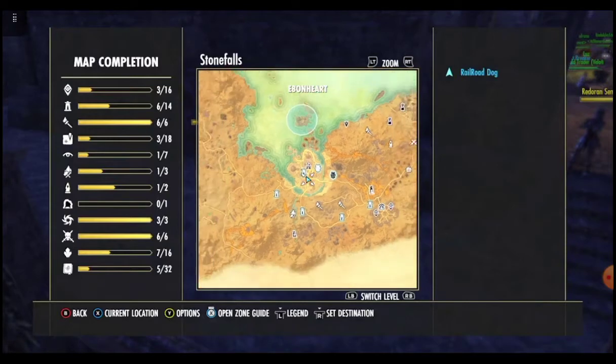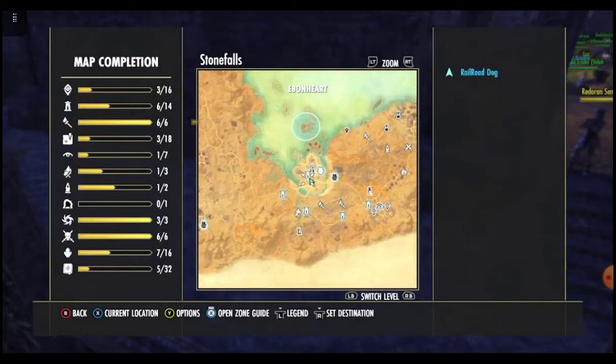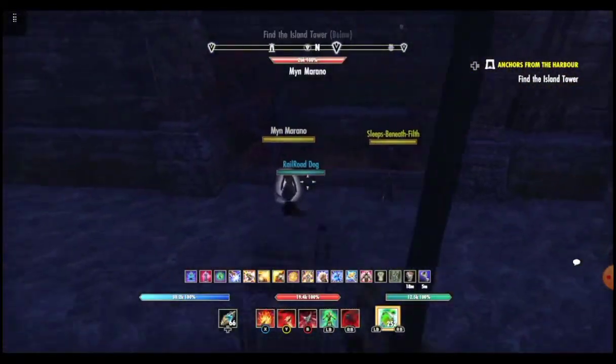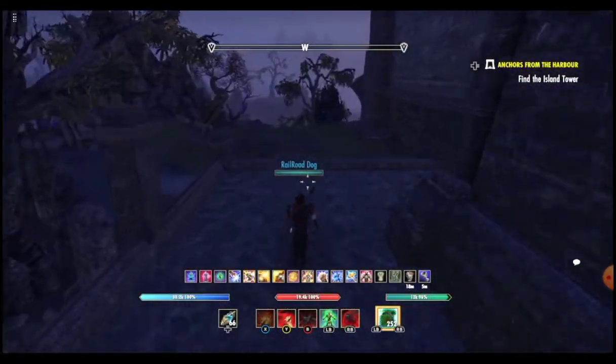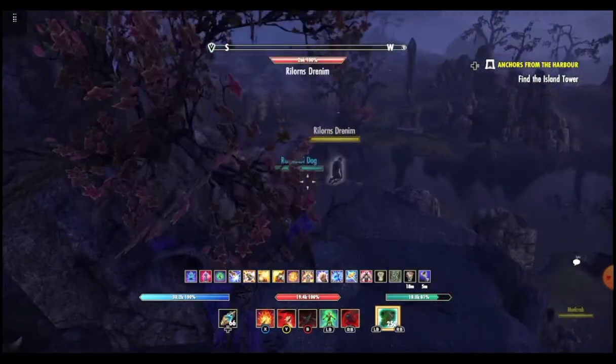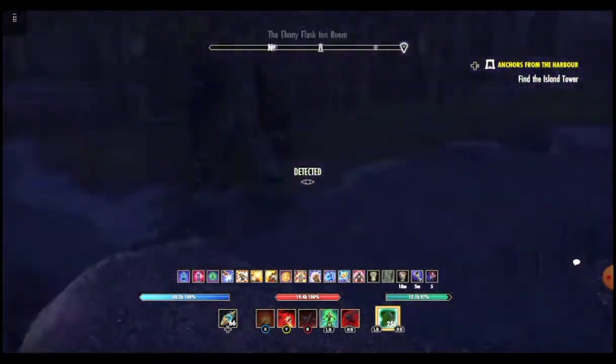First of all, I would recommend coming to Ebonheart, the town in Stonefalls. Just travel to that wayshrine, come outside and stick to your right-hand side. There are two people there you want to ignore, then jump over the wall and you'll see this lonely guy here.